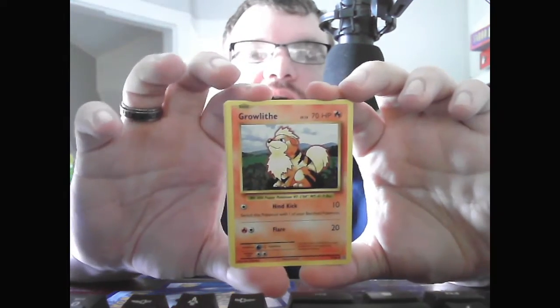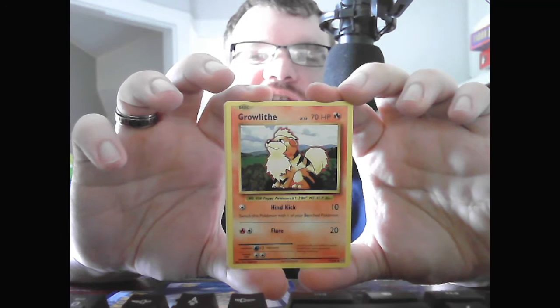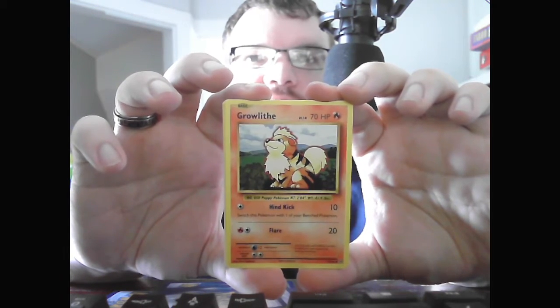I see something shining back there. Basic Growlithe, Level 19, HP 70, Fire. Hind Kick, 10 — switch this Pokemon with your bench Pokemon. Flare, 20.